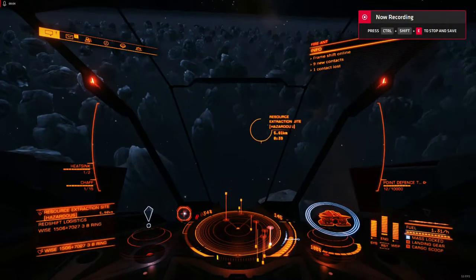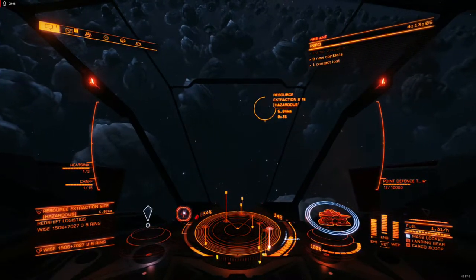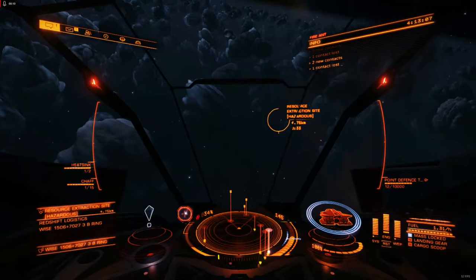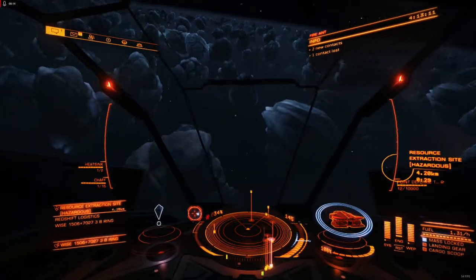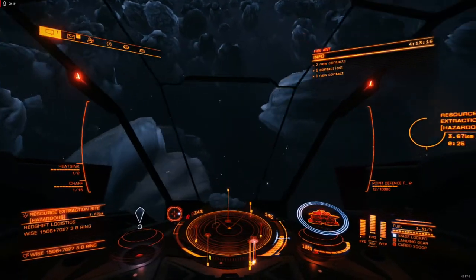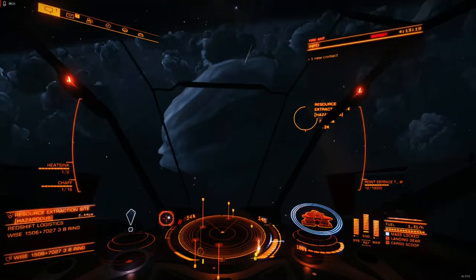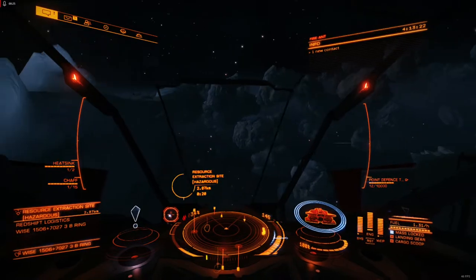All right, so after playing with shock cannons in my last video, I thought it might be a good idea to demonstrate a better tuned version of a Vulture that I had in storage. This one I like to call the Fire Ant and represents what I think is probably the near edge of what the Vulture is capable of if you want to do a core PvE type ship.